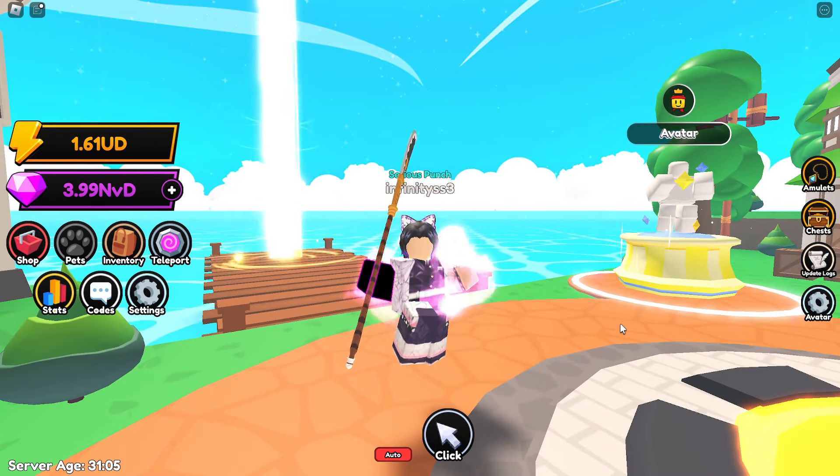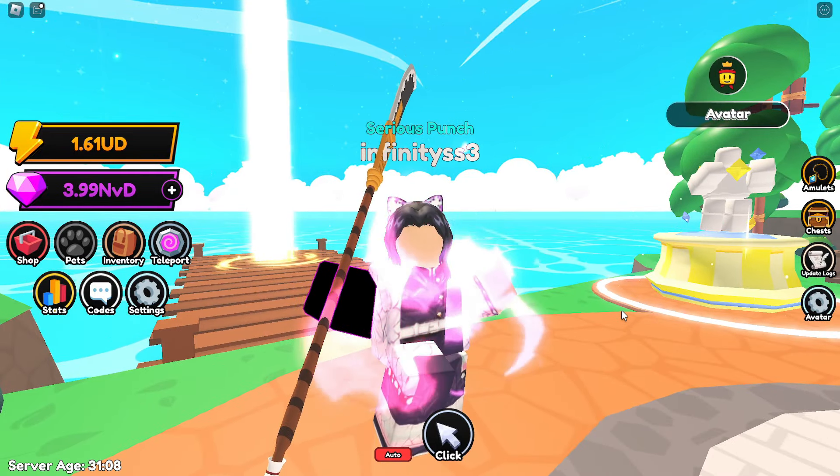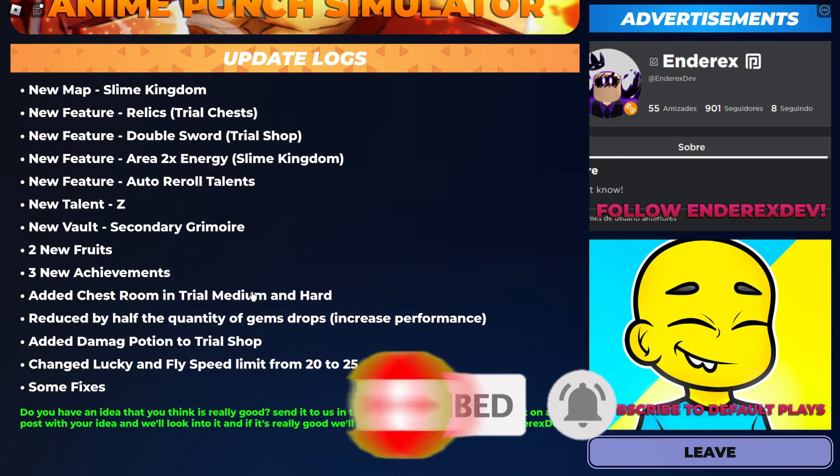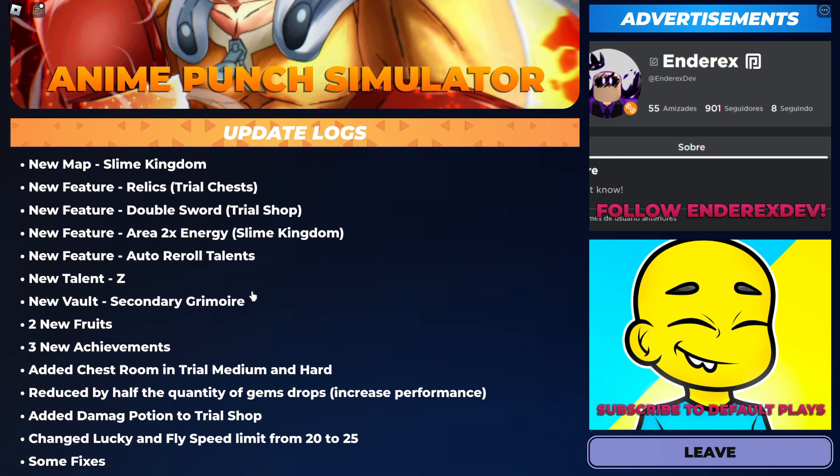Let's jump right into Update 10 of Anime Punch Simulator. The best way to start is probably having a look at the update log. A lot of stuff was added — for example, the usual new map, which this time is the Slime Kingdom (the anime with Rimeru). We also have new features: relics in the trial chest, double sword in the trial shop, and a brand new 2x energy area found in the new map. There's also an auto reroll talent.